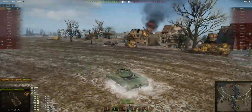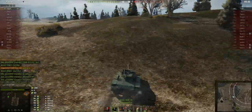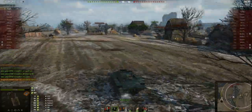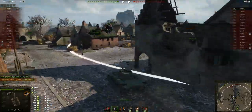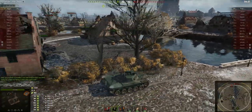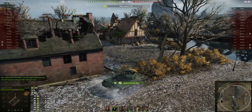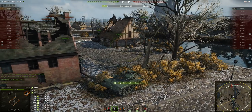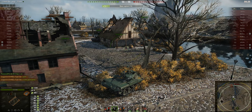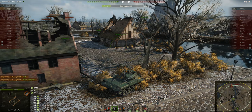We're going to speed it up a little bit here because he's going to drive around for quite a while — checking every corner. He drove all over the place looking for this tank. But he says, screw it, I'm just gonna pull into cap. Four minutes left. If the Chi-Nu wants him, come and get it. And this is what you should do — instead of spending the game chasing another tank, just pull into cap and wait for them to come. He wins either way.